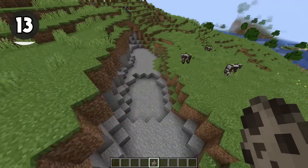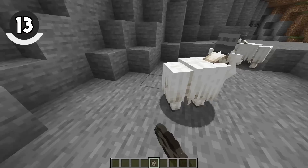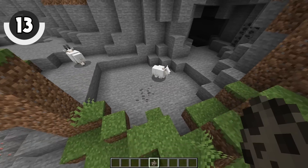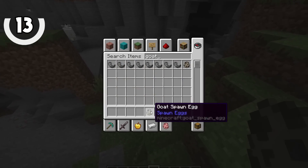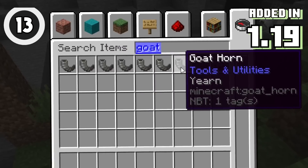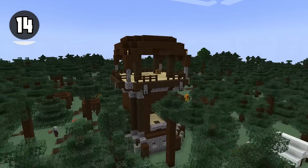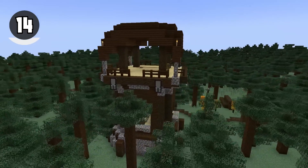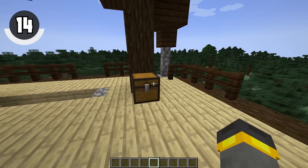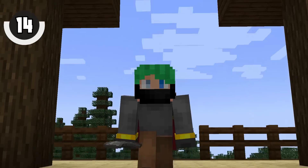Goats were officially added to Minecraft way back in the 1.17 update — two years ago now. The goat has a unique drop: have it smash a block and you'll get a brand new goat horn. While we're on the subject of the goat horn, the pillager outpost is the first old structure to get a loot table update inside of Minecraft 1.19. If you're lucky, you'll find a goat horn there — this method might be a little bit easier than getting one from a goat.